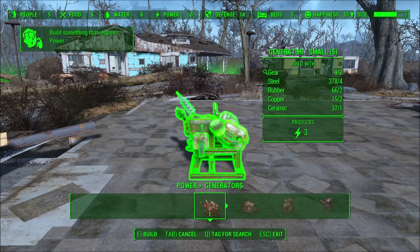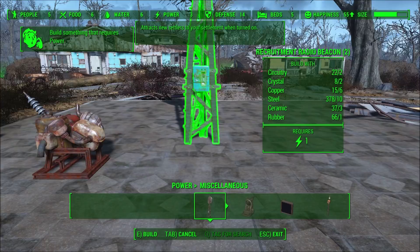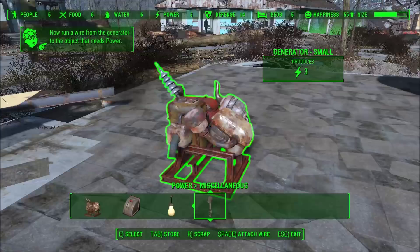There are several things in Fallout that require electricity to use, obviously any sort of lighting and fans and those sorts of things, but also more important things like the recruiting radio beacon that you see here. If you want to have more people come to your bases, you're going to need to have one of those things up and running.